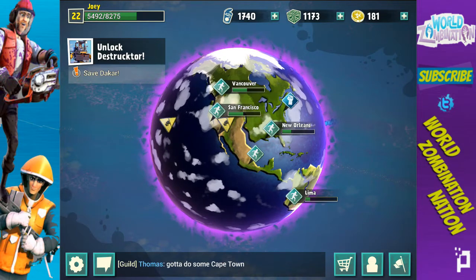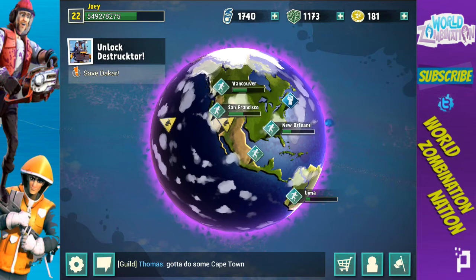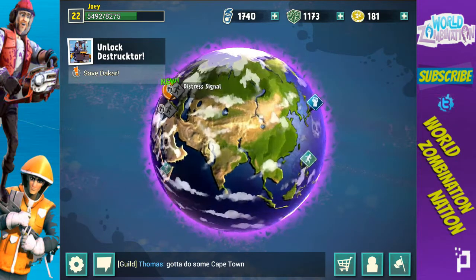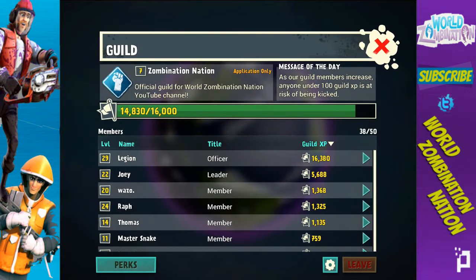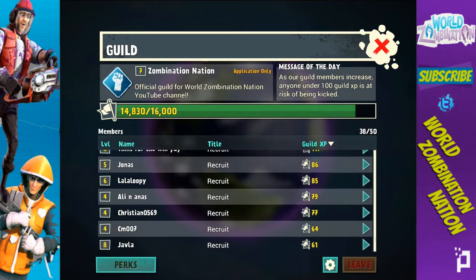Hey guys, what's up, this is Joey and today we're bringing an episode that's a little bit different from survivors and infected. It's pretty much how to make and run a guild. I've created a guild called Zombination Nation and we're sitting at about 44 people. Got a few really good active people but some people lost their beta so they're not able to play, but it's running pretty good. I'm happy with our results so far.